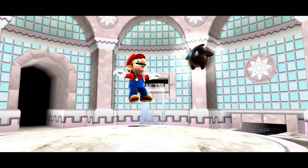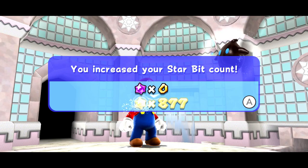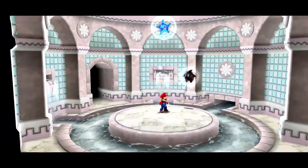That was very fun. Let's see our sort of rewards for this one. The pull star path in Space Junk Galaxy will be our 12th star in total, and a little bit extra to our star bits, making our way back up to a thousand. We've discovered a new galaxy that we'll be exploring later on here in the fountain. For right now, though, we're gonna save our game and head right back up there.